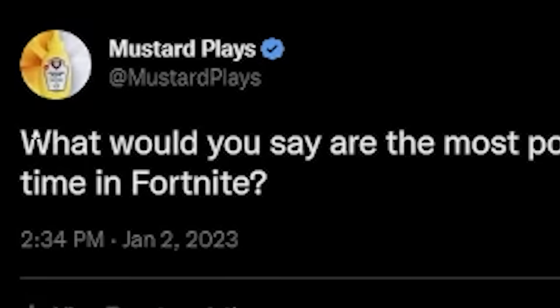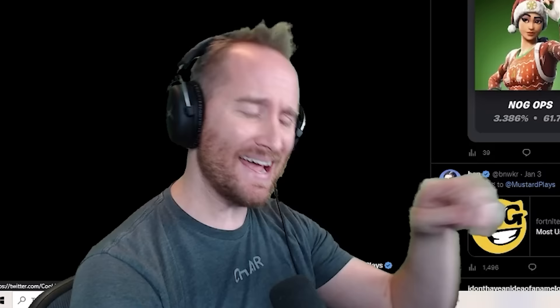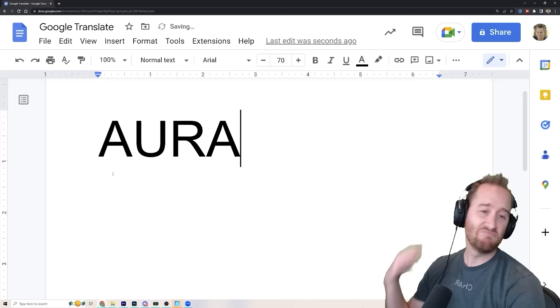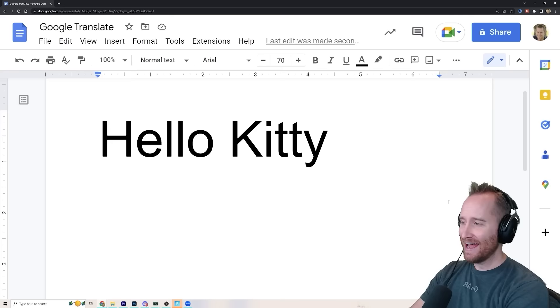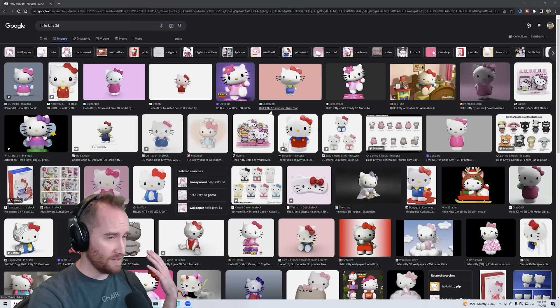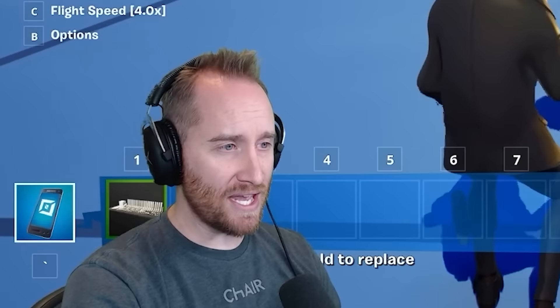I asked on Twitter what they think is the most popular skin in Fortnite, and there were a lot of opinions. There's one skin that kept popping up in pretty much every response, and that's Aura. So let's see what Google Translate does — going through a hundred different languages. And what do we get? Hello Kitty? How did Aura turn into Hello Kitty?